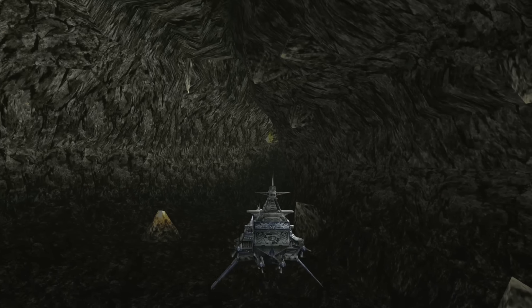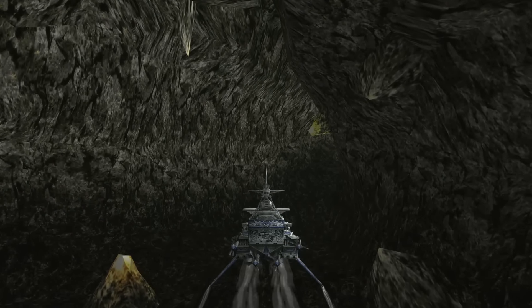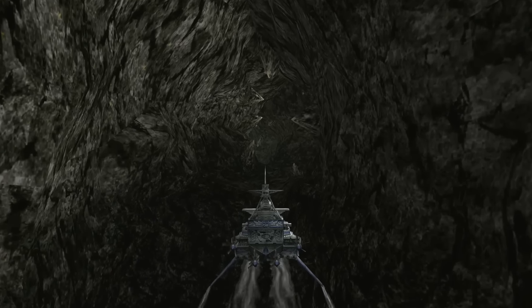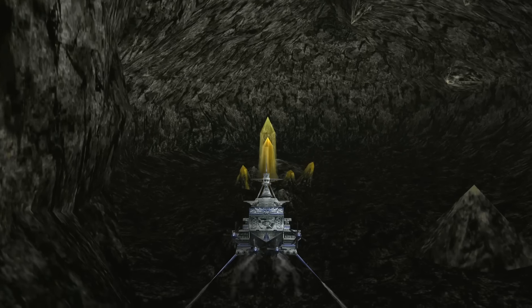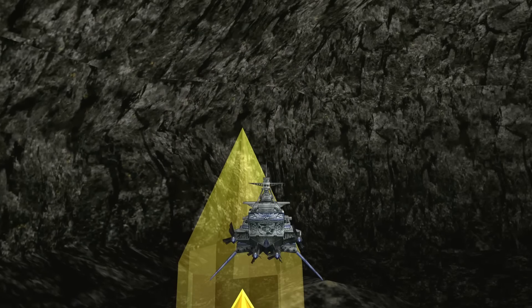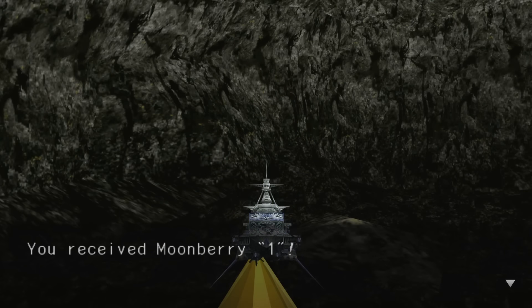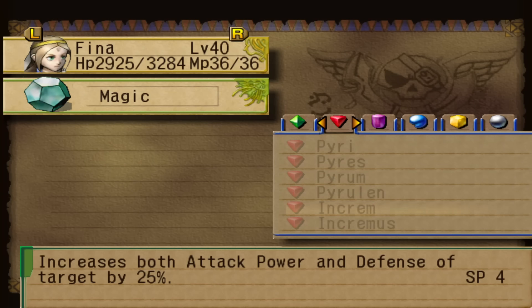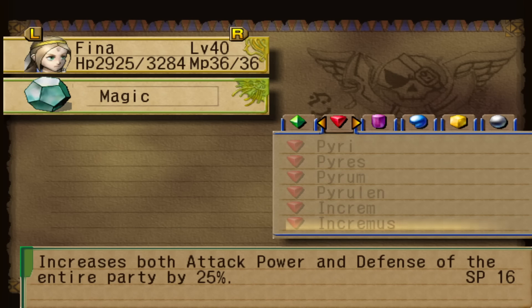Hang about. Right was the side passage last time, so I'm going to assume a left is going to be the side passage this time. Though I'm pretty sure the only other optional loot in this dungeon is one moonberry — and really, do we need another moonberry? We've got more than we know what to do with. There we go — my metagaming worked out perfectly. If the side room was the right branch the first time, it's going to be the left the second. Yet another moonberry. Oh, and something absolutely wonderful just happened: Fina has finally learned Incremus. Up to now she could just increase the power and defence of one person, but she now knows Incremus — 16 spirit, which is a lot — meaning you can buff the entire team in one go, which is really really useful on occasion.